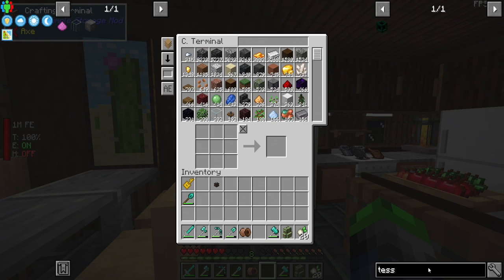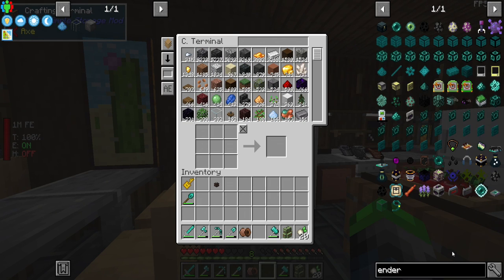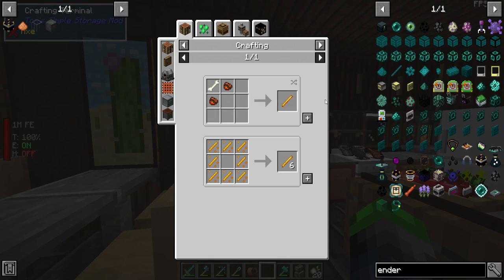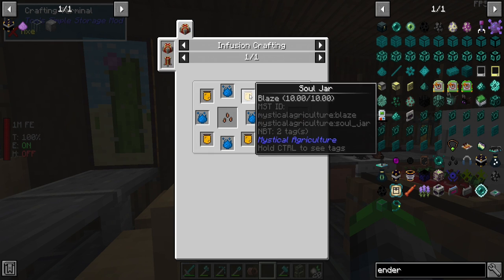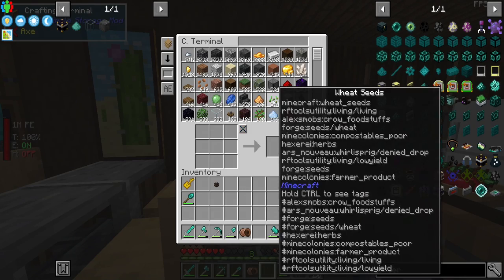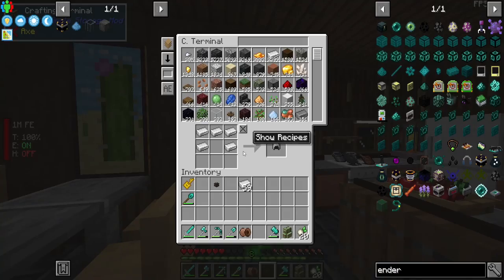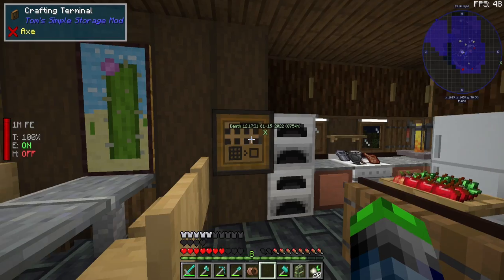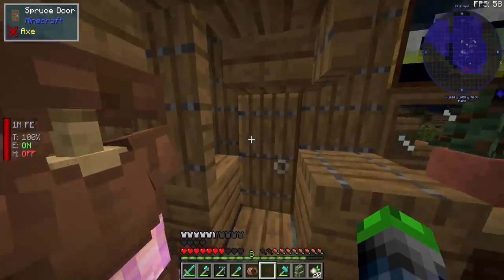The other thing we really need to do is set up a way to get our uranium over to the reactor itself. So we need blaze rods. We can do this from blaze essence, but we need to kill blazes. The other way to get blaze rods is through Hostile Neural Networks, but I don't know if I want to do that — so it probably means we just need to go kill some blazes in the nether. I am going to create some armor for myself so that I don't die — some gold boots. Let's go kill some blazes!